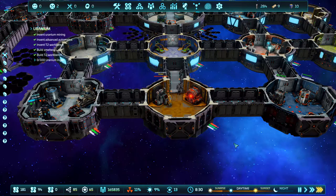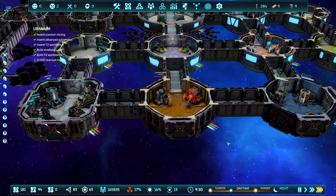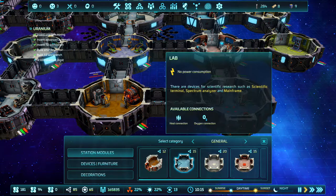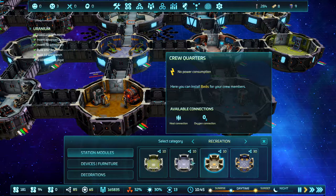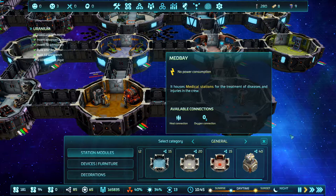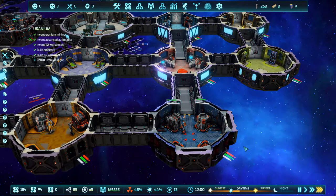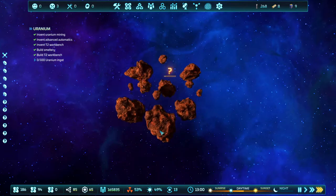Doesn't feel like it's working. There's no water — why am I not producing water? I might be doing something wrong. Here — you can grow plants for oxygen production as well as vegetables and fruit. I feel like I'm not doing something right, because why aren't any probes being launched? Am I glitched out or something — I can't even click on this.